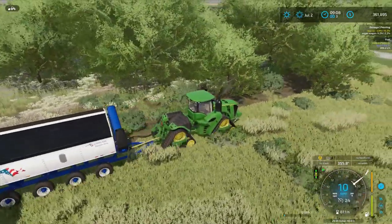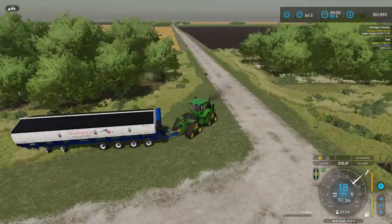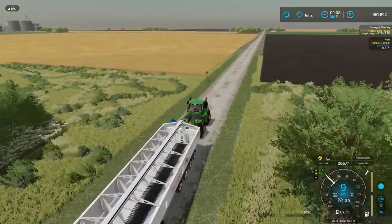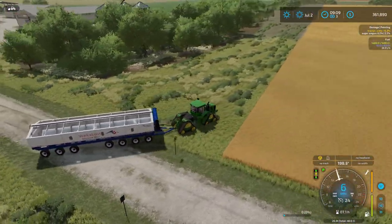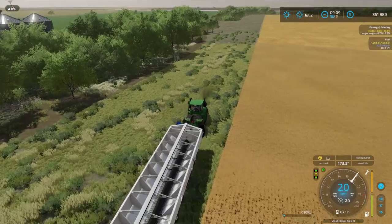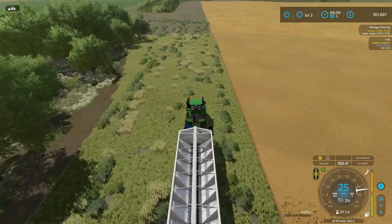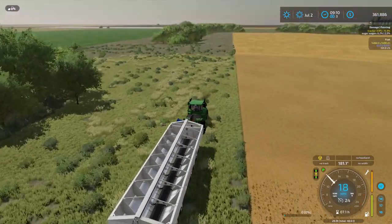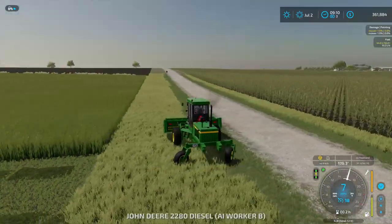Watch the way you steer this field bin — it likes to hook around and you can take out crop easily if you're not paying attention. It has seven axles, so it kind of steers in the middle. Especially once you get this thing to capacity approaching 150 tons, it will pull the tractor around and whip like crazy. This is why I'm using the 9RX to pull it.